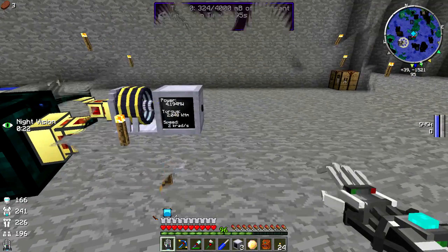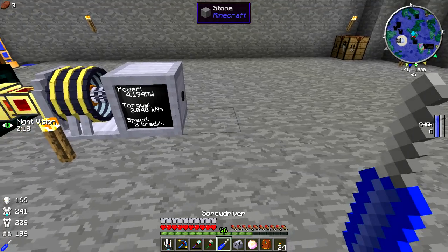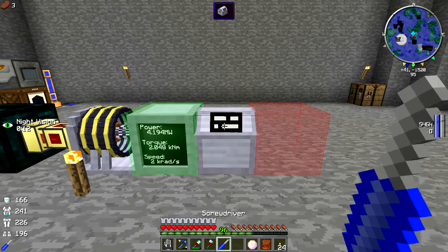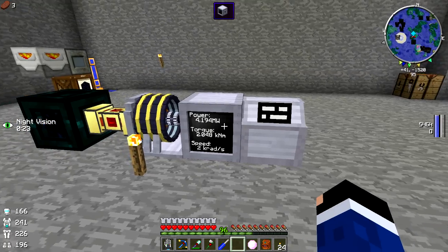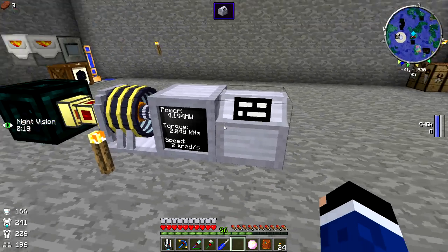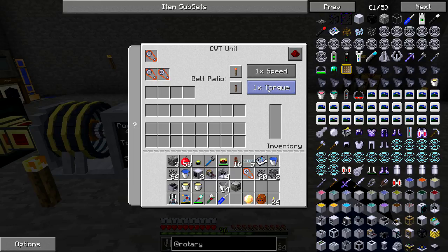So we've got our CVT unit. Let's set it down and configure it correctly. The input is on the right side. What the CVT unit does is convert torque and speed to and from different stages, and it requires belts to do so. I believe we only need three belts total — each stage where you want to increase requires additional belts: two times is one belt, four times is two belts, eight times, sixteen times, thirty-two times, and so on.